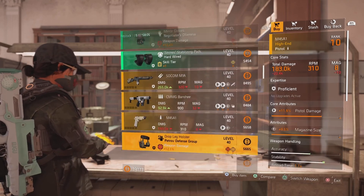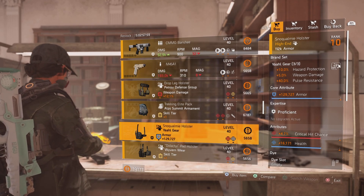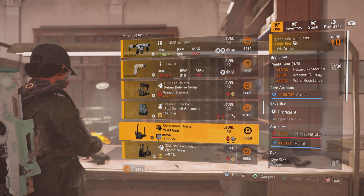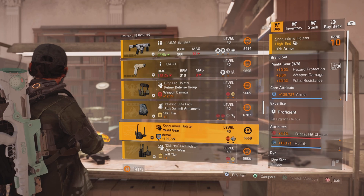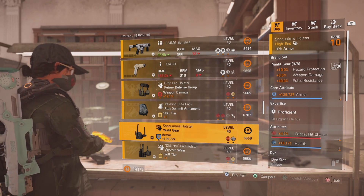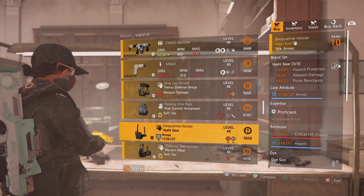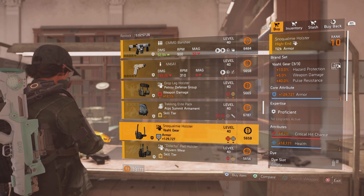I'm at the clan vendor and the item of note is the Yaw Gear holster. You can only get Yaw Gear in the dark zone as a random drop. If you're like me and perpetually unlucky, you don't get very many Yaw Gear drops, and even if you do get one, you have to extract it from the dark zone, which can cause a lot of problems. A way to mitigate that is to pick up the Yaw Gear at the clan vendor, which I'm showing you here.